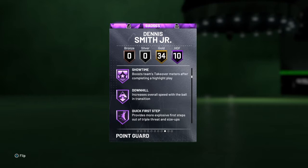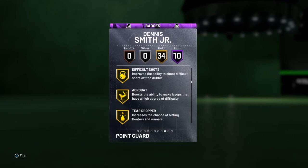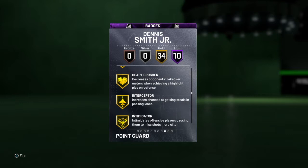34 gold badges including difficult shots, ankle breaker, break starter, dimer, pick pocket, pick dodger, chase down artist, heart crusher, interceptor, intimidator, off ball pest, tireless defender, trapper.